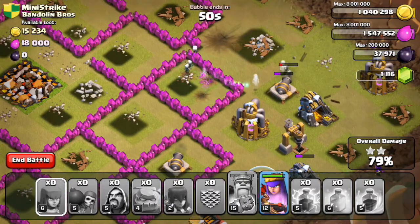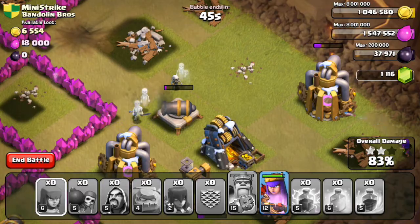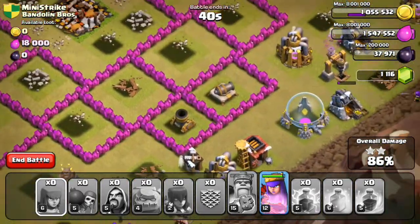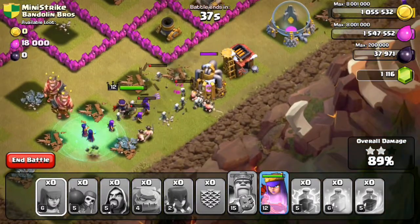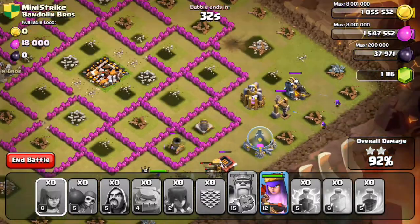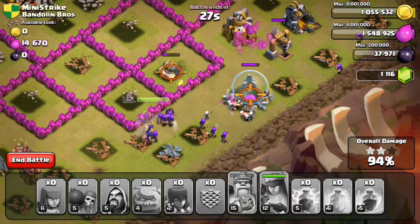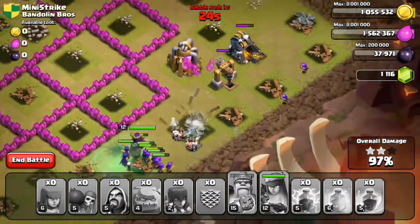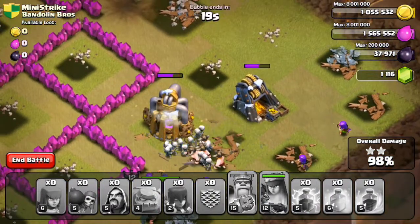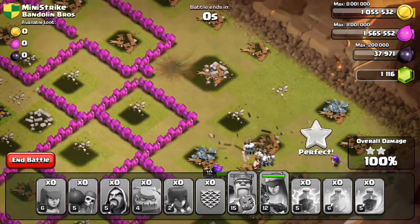There's actually a queen just dominating over here — take out that cannon, skeletons, come on! Oh, it looks like a three-star — oh wow! That was pretty close coming from attacking the number one player. Let's activate our queen's ability to get that three-star faster. This raid actually took a while, so we got pretty lucky we didn't run out of time. And that should be the end of it — yep, three-star!